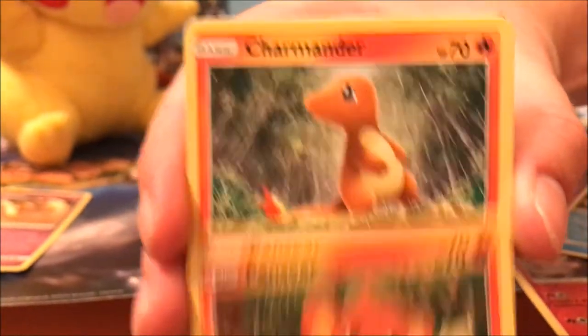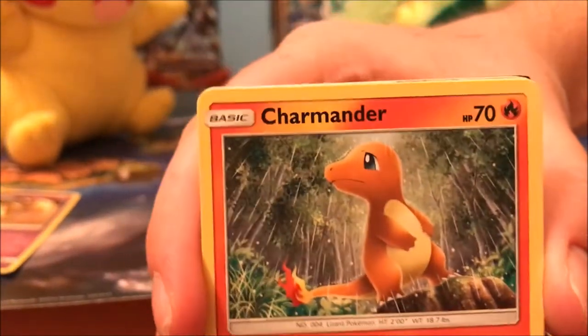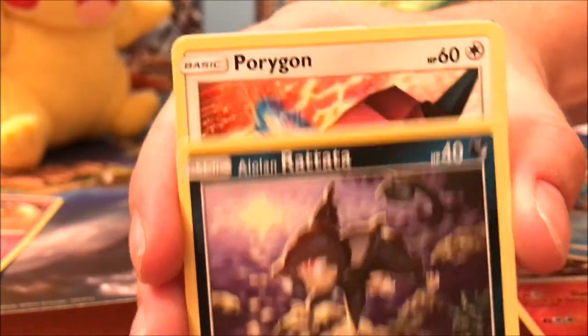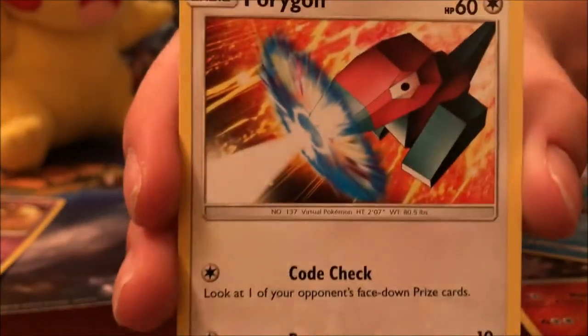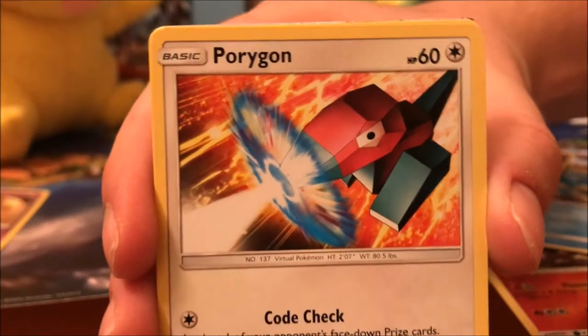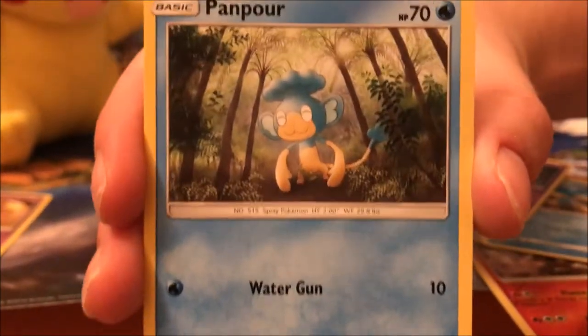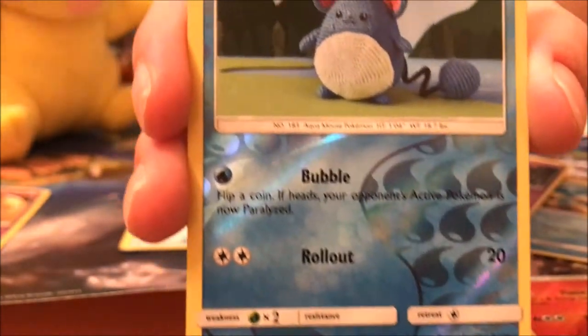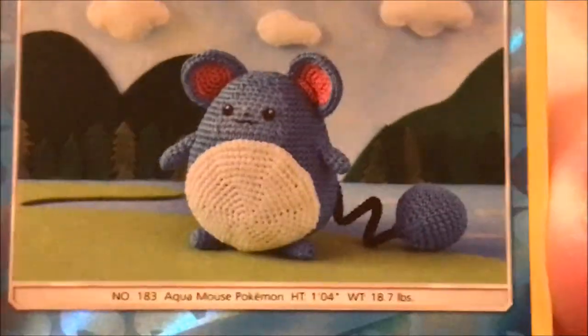Pansear, Charmander, we got him. Alolan Rattata — this beautiful card. Oh, a Porygon — I don't think we have that. I think we have... I'm not sure, I don't think we have that. Pansear — that's cool. Reverse hollow — we'll get it. Ooh, reverse hollow Merill. Isn't that just a beautiful card? Yes it is.